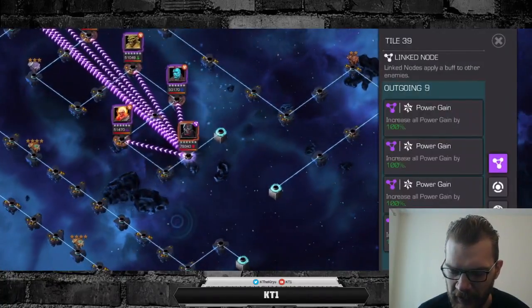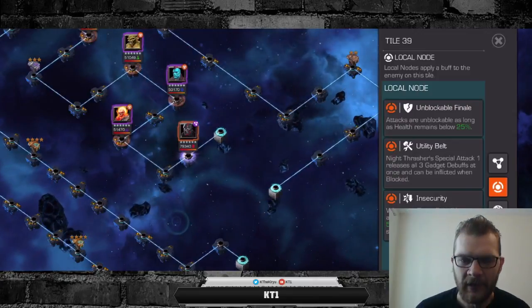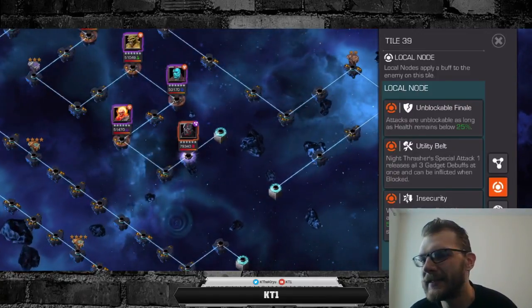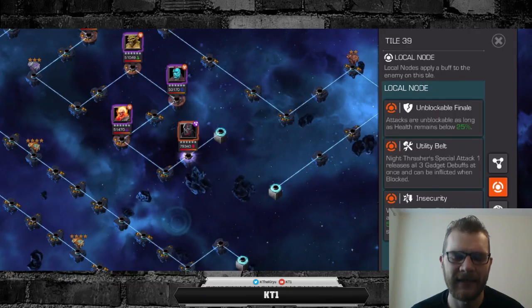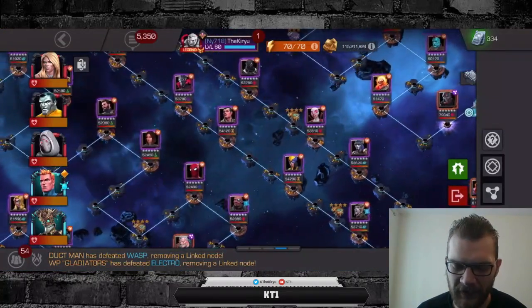The final mini boss on lane two is Nightrusher, who has Unblockable Finale, which makes things a bit difficult toward the end — but it's not the worst mini boss encounter overall.